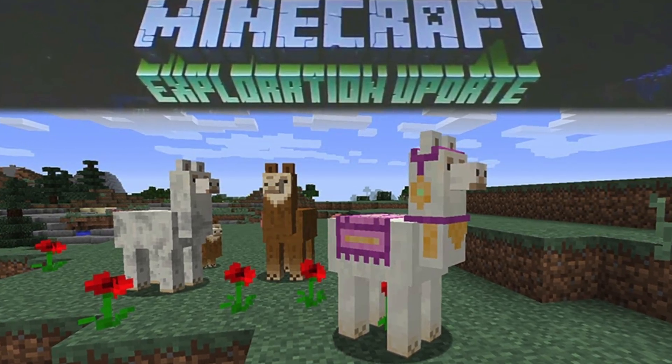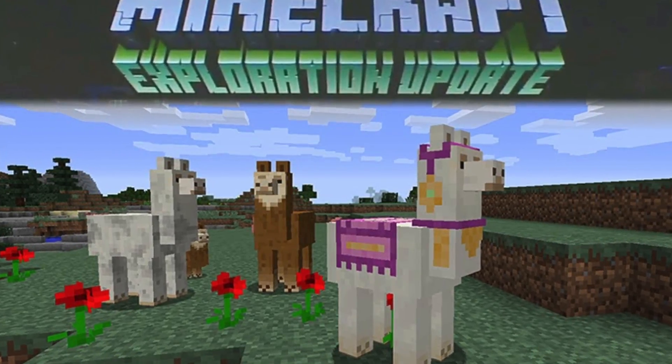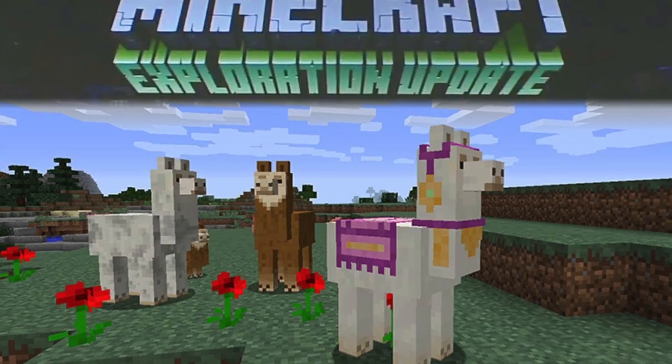The other new block, the Shulker Box, is like a portable chest, and it can also be dyed.